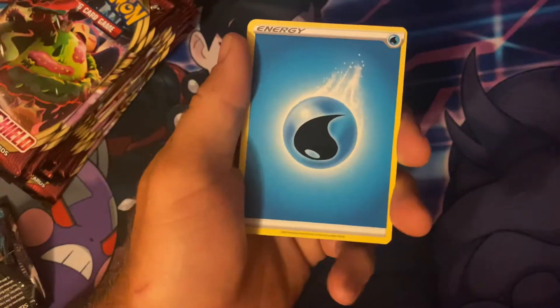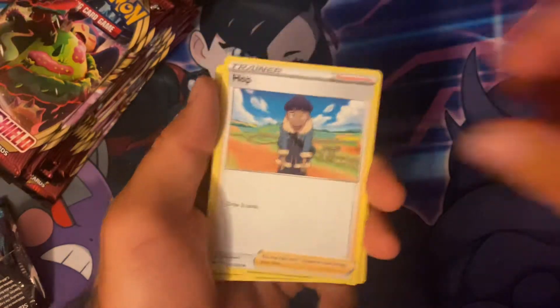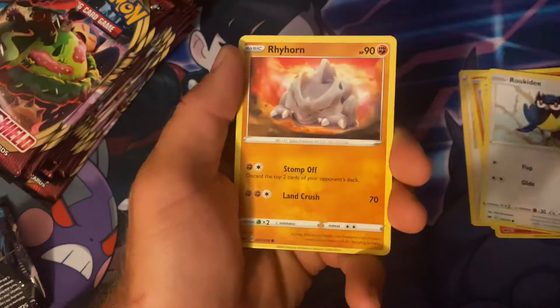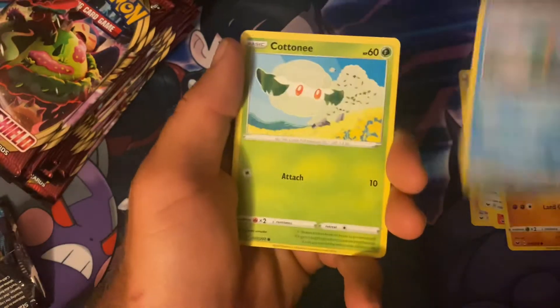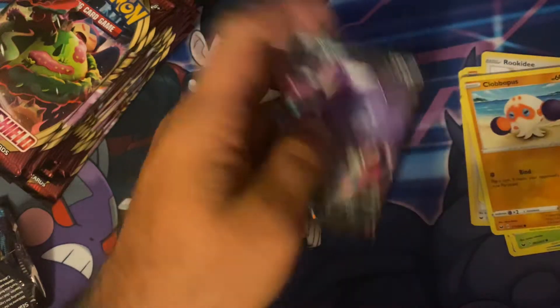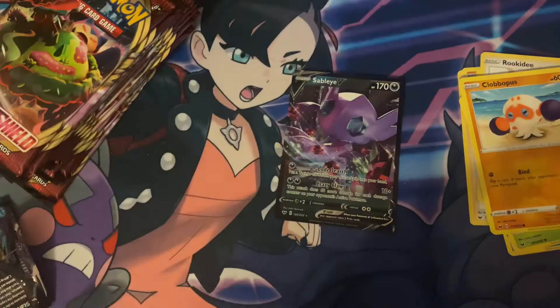Let's go ahead and see if we can get some nice cards out of these packs. Of course we're looking for the full art Marnie and the secret rare Rookidee, Rhyhorn, Choodle, Cottonee, Clobbopus, Quillfish, and a Sableye V — so starting off with a great pull pool already.